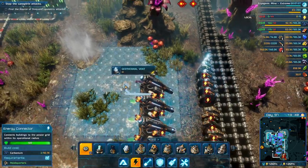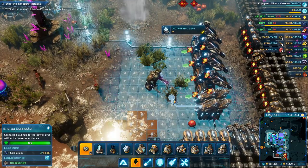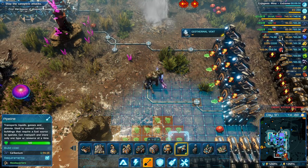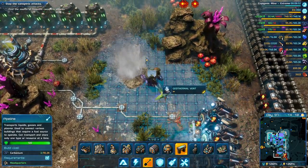We've got some power going over here, and let's get more than one bit of power going over here. A new group of hostile creatures is coming from a nearby nest — would you stop worrying about that, I don't care.